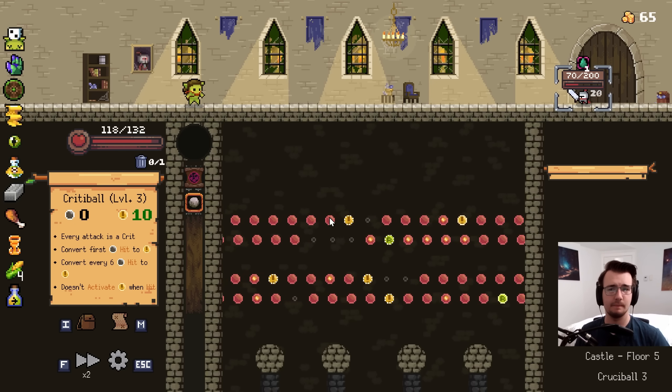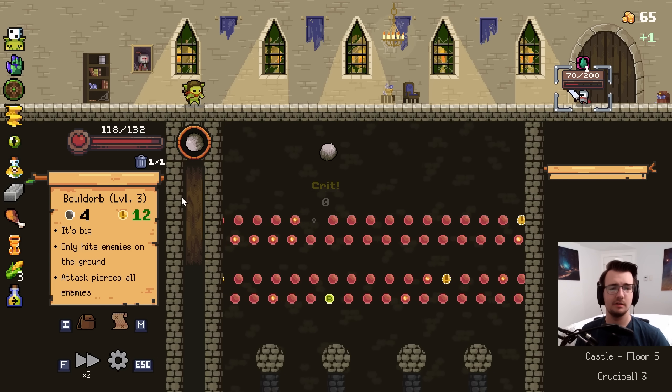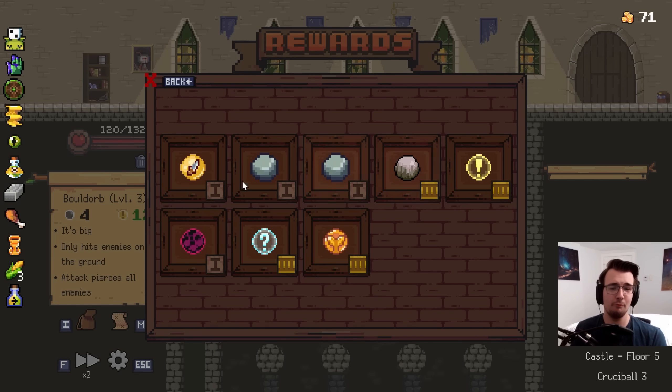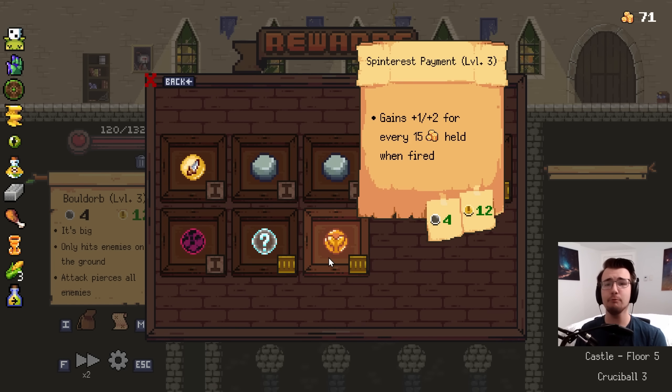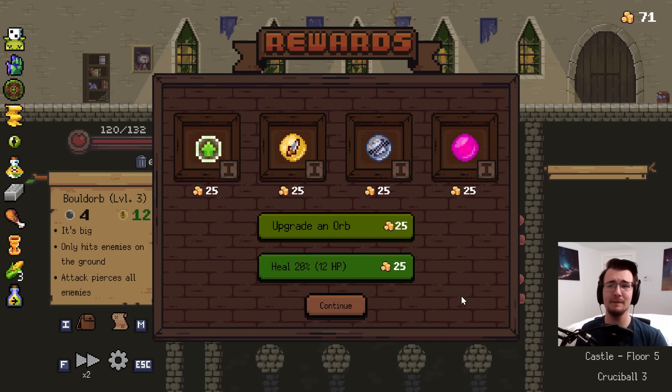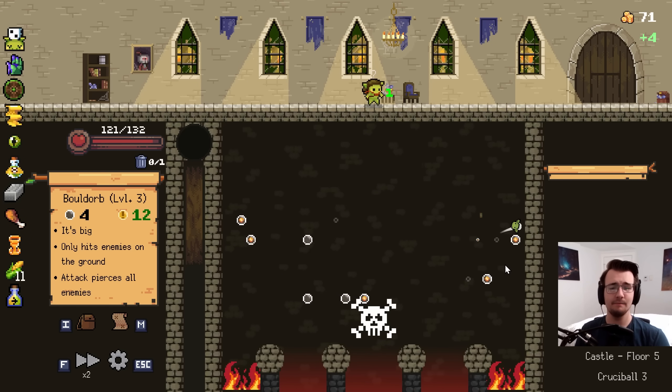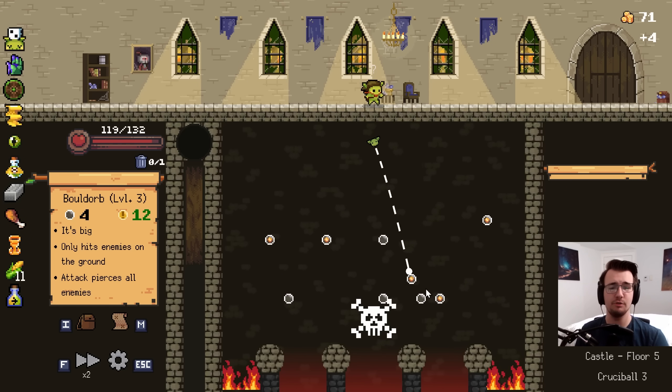I guess except for this guy. That's alright, nobody's perfect. Not even Bold Orb. But Bold Orb's pretty damn close to perfect. Double Trouble is so good with this build. Damn it - why do I keep wanting to take orbs? You know what? I will refuse. Instead, I will build with the Spintrust Payment because it is new. And plus, I think I could make it work with anything.